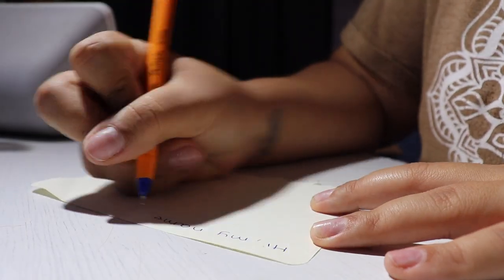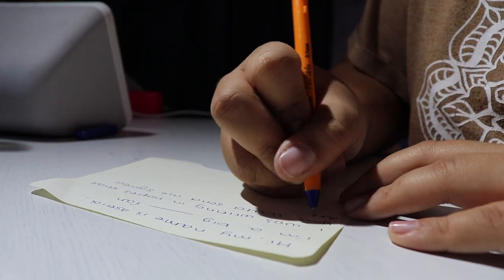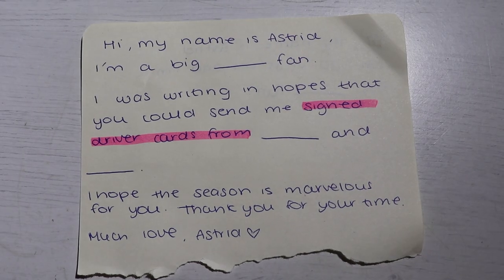To begin, I normally like to write my note. I grab about a quarter of a piece of paper and write a really brief note explaining what I want. It's normally something like: 'Hi, my name is Astrid, I am 20 years old, I'm a big fan of...' — depending on the team — 'and I would really like to request some signed driver cards from your drivers.' I highlight that part so it stands out. Then I'll add something like 'I hope your season goes well, thank you so much for your time,' and sign it off.